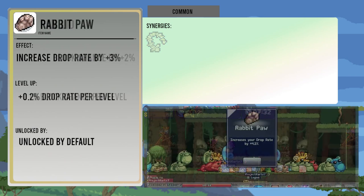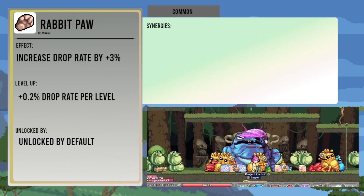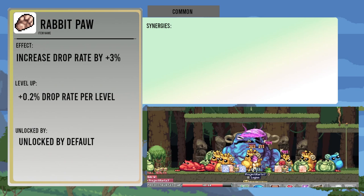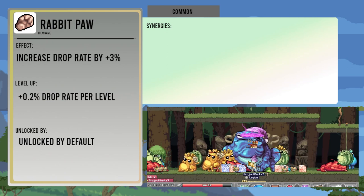The Rabbit Paw increases drop rate by three percent, and goes up by two percent per level up. While it doesn't specifically synergize with other RNG items, it helps you get more drops in World 1 to summon the boss, and in other dungeons it will help you get more gear and enhancer drops, as well as credits and flurbos.